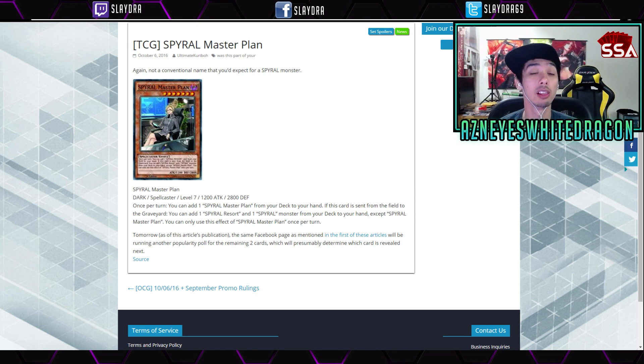It's a new level 7 Dark Spellcaster in the Spiral archetype, with 1200 attack and 2800 defense points. Once per turn you get to add one Spiral Master Plant from your deck to your hand. When this card is sent from the field to the graveyard, you can add one Spiral Resort and one Spiral Monster from your deck, except for another copy of itself — though it technically already adds itself. You can only use this effect once per turn.